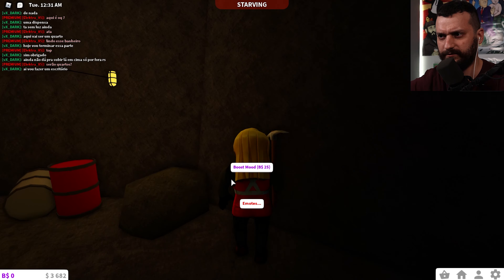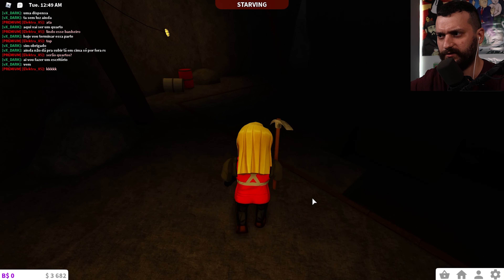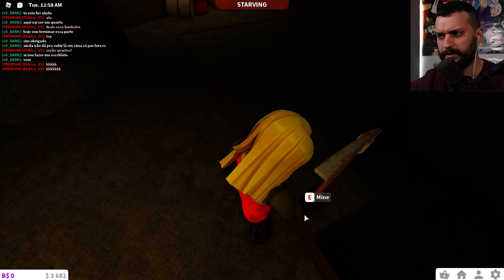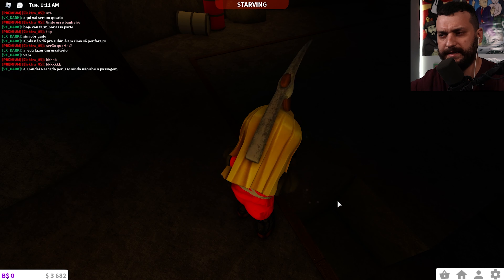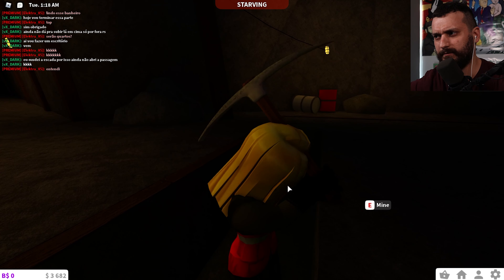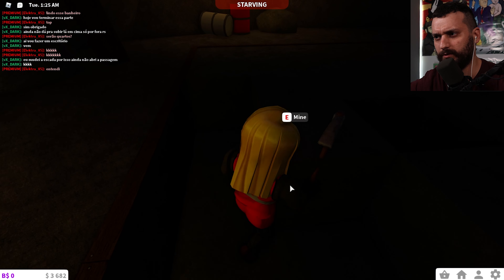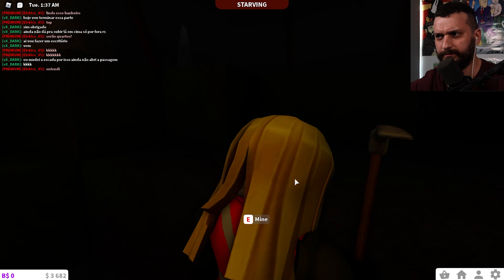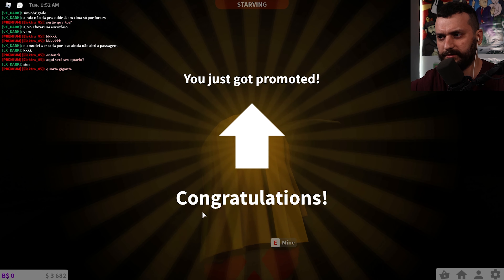There's no light here, I don't really know what to do. I see something on the floor — press E to mine. I'm clicking E now — mining! What is that noise? We got some money. We have 3,682 now. I'll keep mining for a few minutes and then get a paycheck. I just got promoted — congratulations! I dug a pretty bad path though.